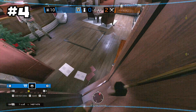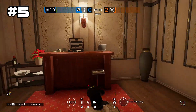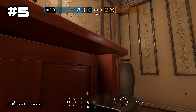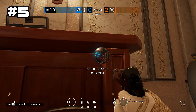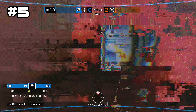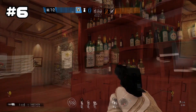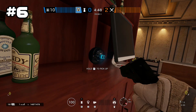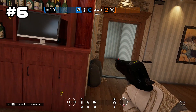On third floor Cocktail Balcony, you want to take your camera and throw it in the corner under this table. Doing so will give you a view of third floor Bar as well as most of the third floor bombsite areas.